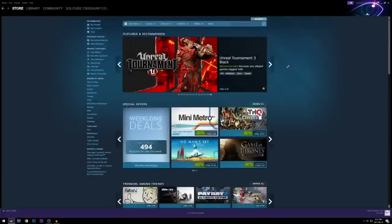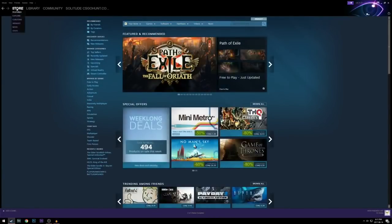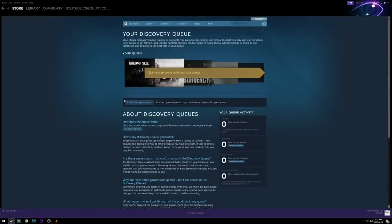What you want to do after you're on the Steam app is go into the store page and go to Explore. Once you're in Explore, go ahead into the search bar and type in any game that you want. For me personally, I want Grand Theft Auto 5.